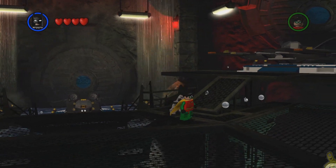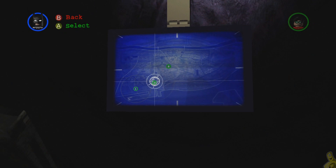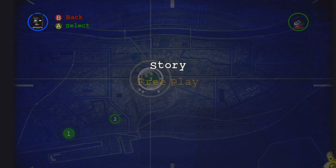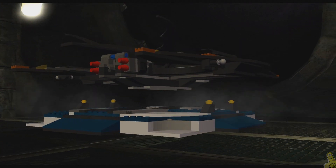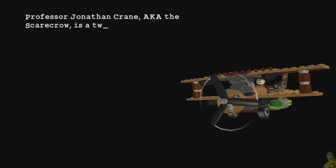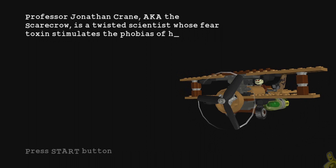We are in the Bat Cave, jumping for joy, ready to roll out. We're going to head over to the far right side and hop in the old Bat Wing. Targeting Level 13, Flight of the Bat — story is our only option so that's what we choose. Next up we get a little dossier on Professor Jonathan Crane, aka Scarecrow. Take a quick read and we'll see you on the other side of the cutscene.